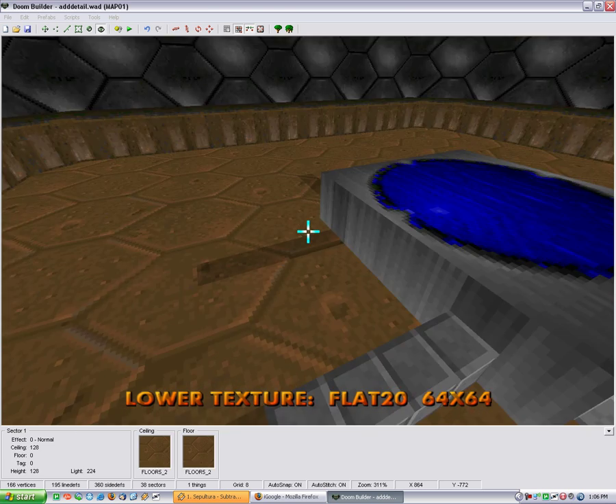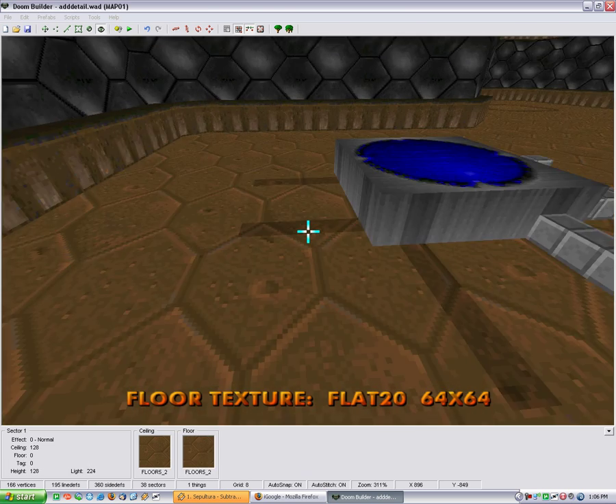You only need to keep the side parts there, because obviously the top part is going to be sloped down.